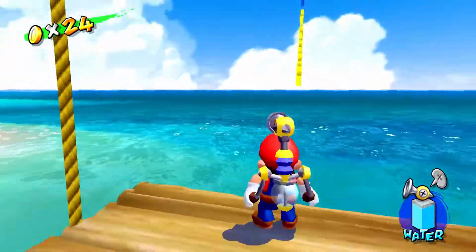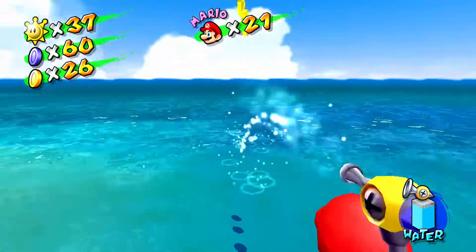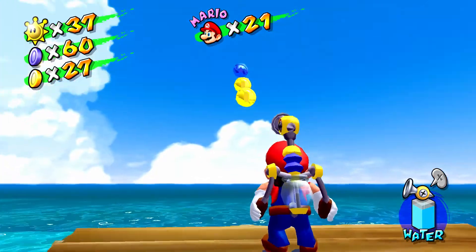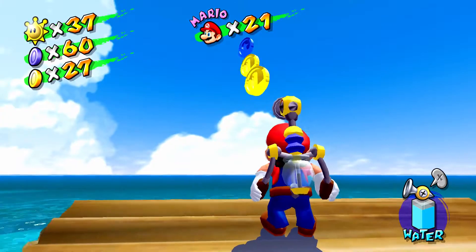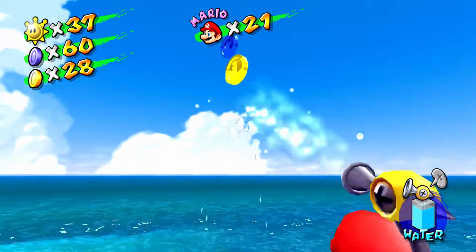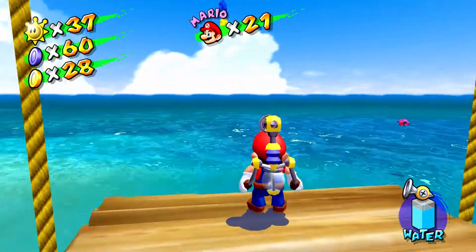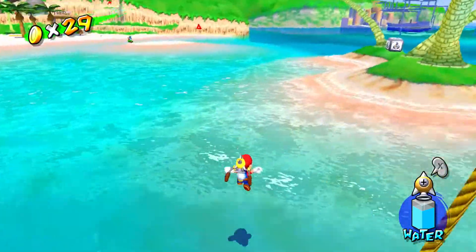I'm going to be using FLUDD to swing me and give me momentum, but I'll be very careful. I don't want to go too fast — I just want to squirt a little bit when I reach the peak. I can't even give you steps on how to do this without getting the blue coin because I don't quite know myself. So I got 29 gold coins.